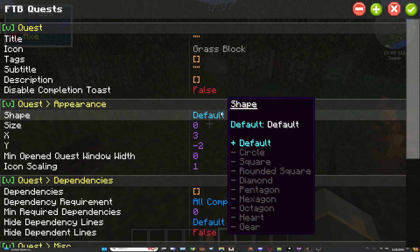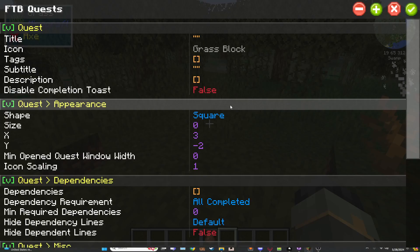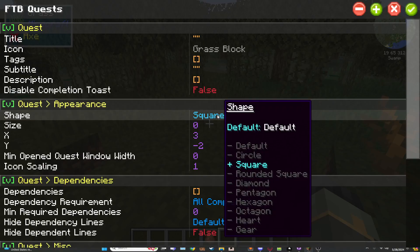Default is what will show up in the quest in the actual chapter settings. Let's say we want square - boom, square. We can do default, whatever default is set.